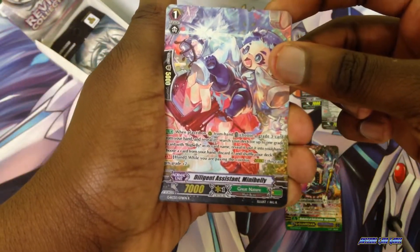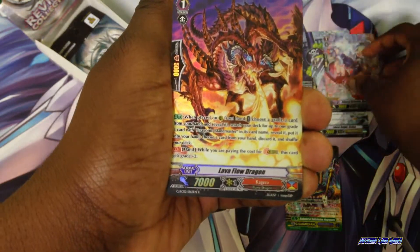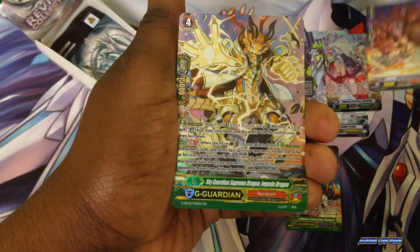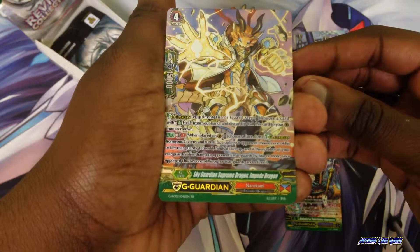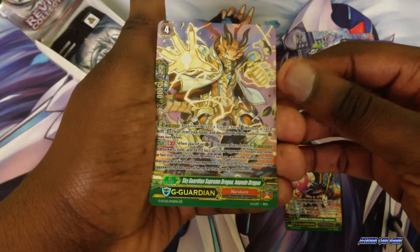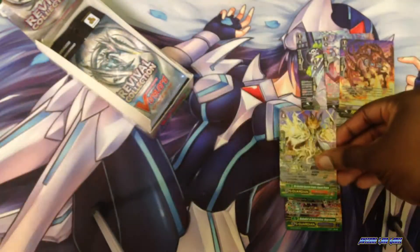We have Diligent Assistant, Mini Belly for Great Nature, Hoverflow Dragon, Sky Guardian, Supreme of Dragon, and MP of Dragon. Core Fight Manga is the only game I know that loves putting 'Dragon' twice in a card's name.